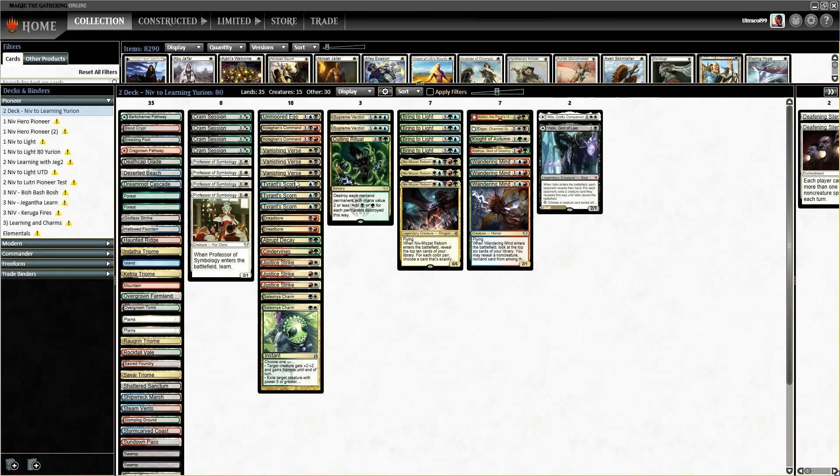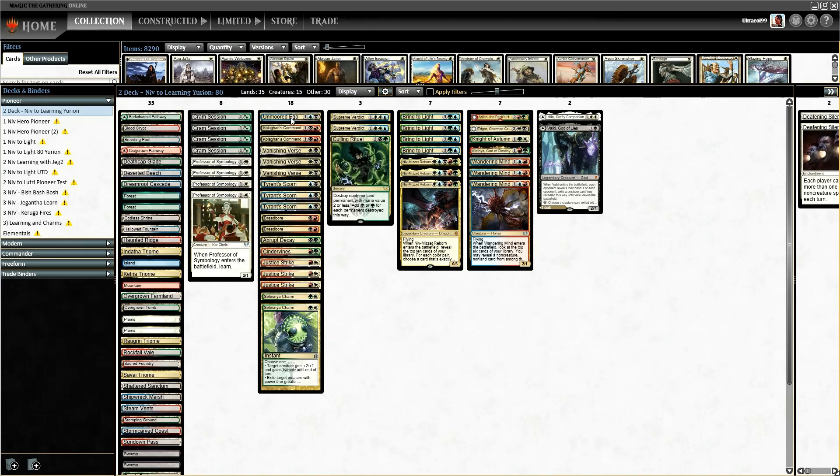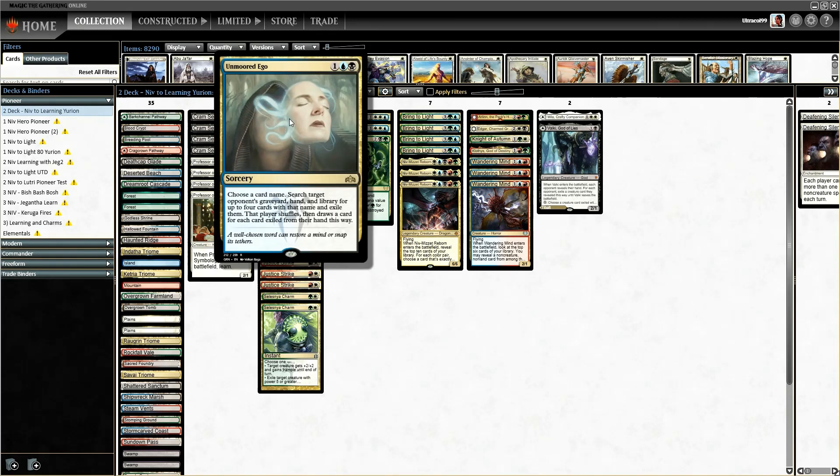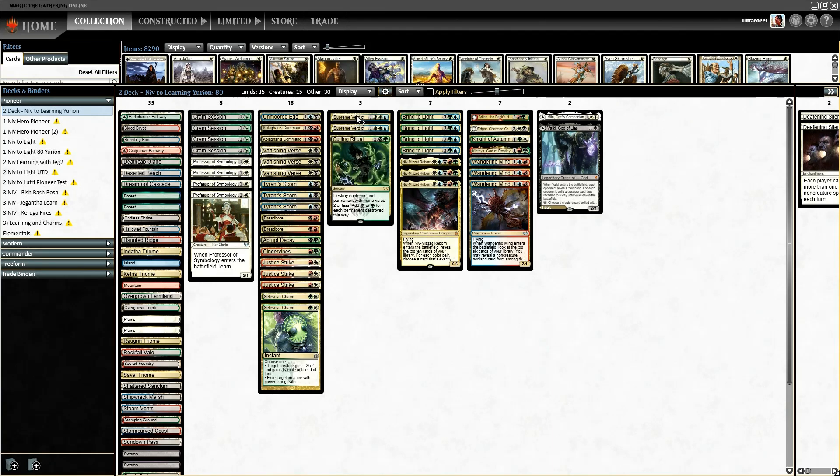Vanishing Verse is solid removal as always. Culligan's Command to return creatures from graveyards and destroy artifacts. Amoid Ego for combo hate.